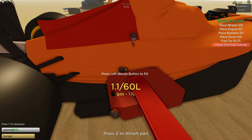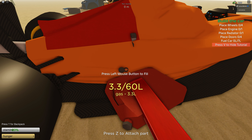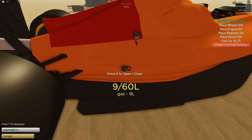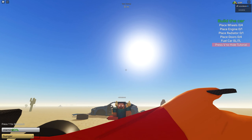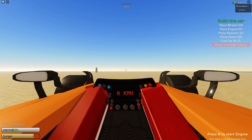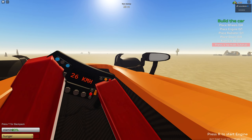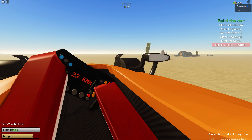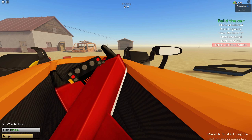I drove this for a bit in the previous recording, and I was also able to flip it extremely easily - but by some miracle we flipped it back over and then ran out of fuel. So here we are in take two, rebuilding it the correct way. I believe I messed up by leaving the fuel cap open when I flipped the car, which made all the fuel come out. Full tank, cap closed this time, engine in, radiators in - let's jump in the driver's seat and take a listen to this thing. It sounds sick.